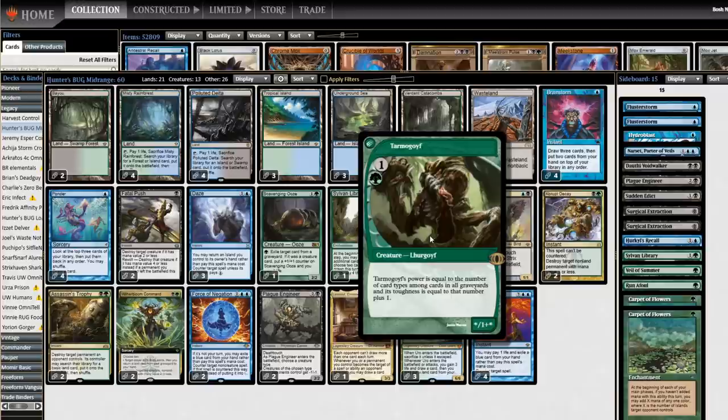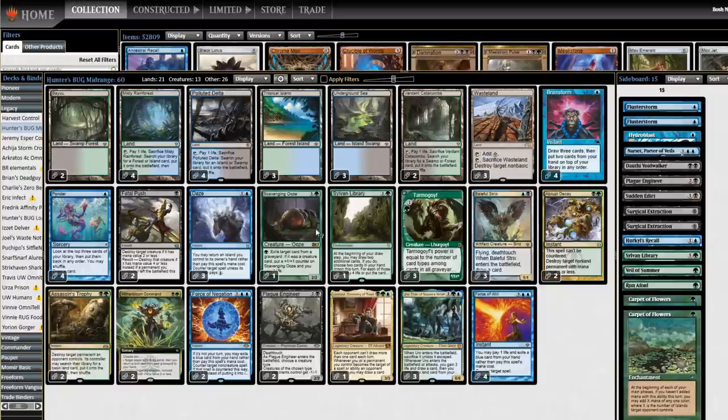Tarmogoyf is a card that's been seemingly forgotten lately, but with all the artifacts in the format right now, Urza's Saga encourages people to play artifacts. It is itself an enchantment that goes to the graveyard after three turns. It's a good time to be a Tarmogoyf. The occasional Tarmogoyf I've seen has been pretty consistently a six-seven. I've even seen a seven-eight.